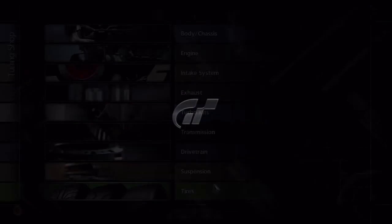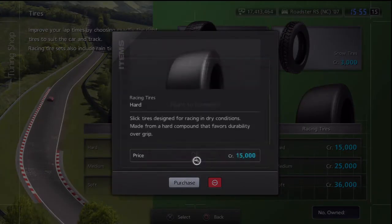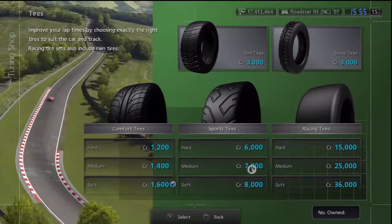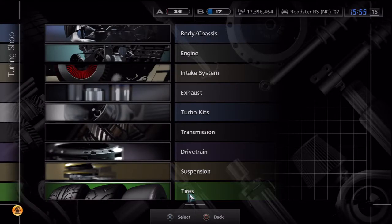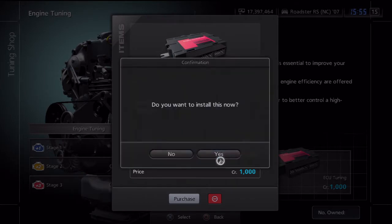Let's grab some tires. I'm not going to get anything crazy — I usually just use racing hard. For such a light car, these are pretty perfect. So we've already spent 40,000 credits. I'll do one more inexpensive upgrade — 1,000 credits — to boost the horsepower a little bit. And we're just under: we're at 394 now. So let's go ahead and get into that race.